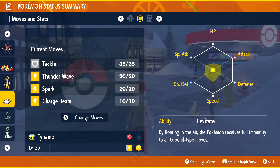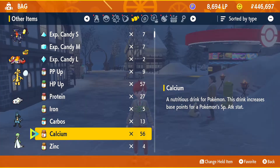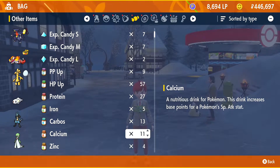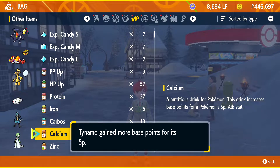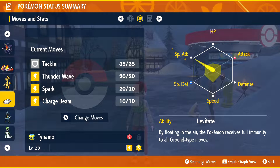This Pokemon is also kind of slow, so we're not going to be concentrating on speed — we'll concentrate on being tanky with HP. It does have the wrong nature for this, and this is something we're also going to fix. To start out, I want to boost its special attack, so we're going to go into our bag, find our calcium which boosts special attack, and use them all on my Tynamo. As you see here, it won't let you go above the maximum amount you can use on the stat. And now we have a rather large-looking spike over on our special attack stat.